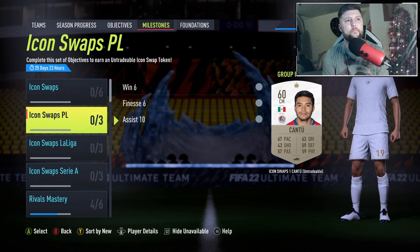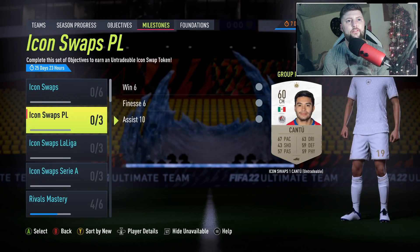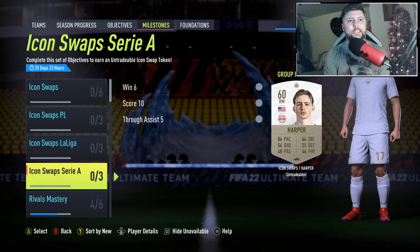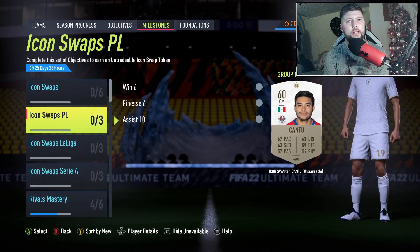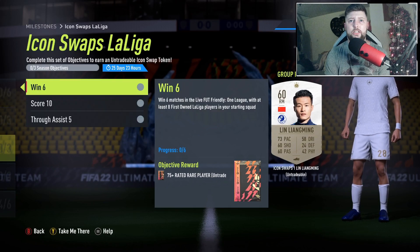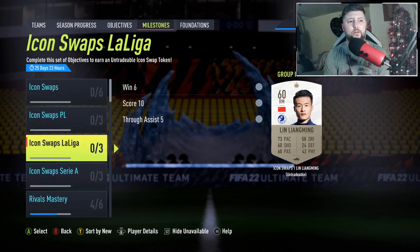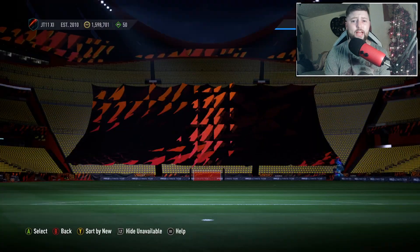We also have icon, Premier League, La Liga, and Serie A objectives: win six and finesse six, win six and get ten assists, win six and score ten — actually the Premier League and La Liga ones look the same. It's assist through ball, so these are separate matches. Score ten goals across separate matches and out of those ten you need to win six — pretty standard operation.